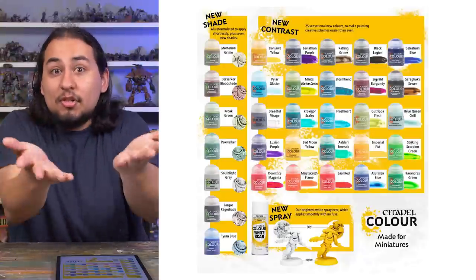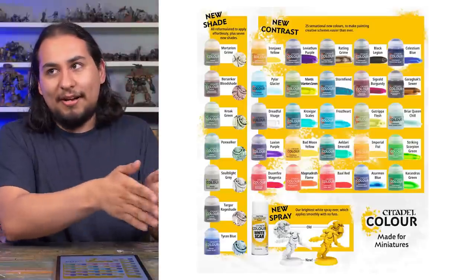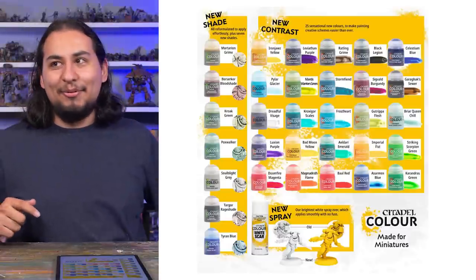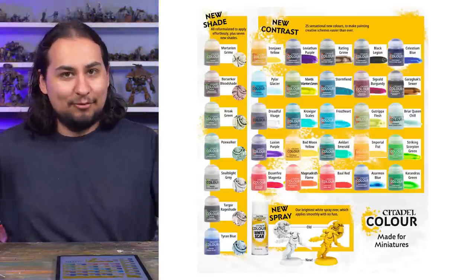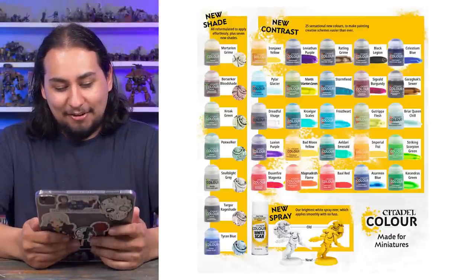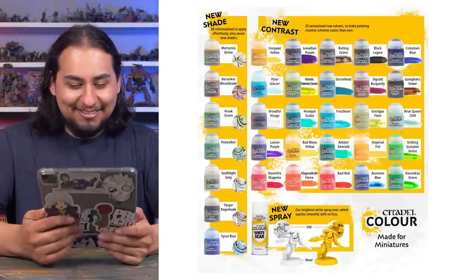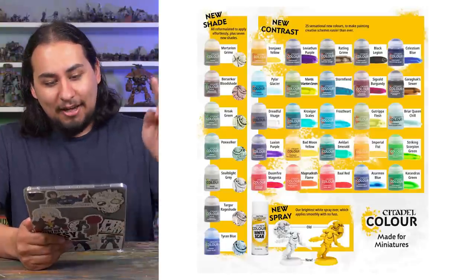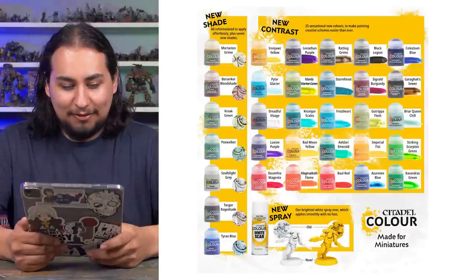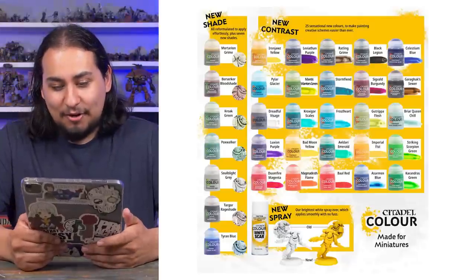You might think you just pick the blue you want, but contrast looks different when you've put it on your model and it's dried versus what it looks like in the bottle. You're going to be looking at a shelf of identical-looking dark blue colors, because that's what contrast looks like when it's wet and in the bottle. You're really going to have to go online and find someone who painted their Eldar with, say, Eldar Emeralds to see if you like the look — that's the only way you'll be able to tell.